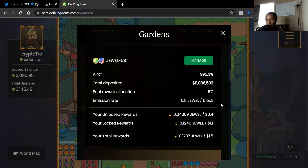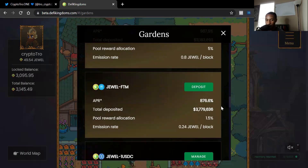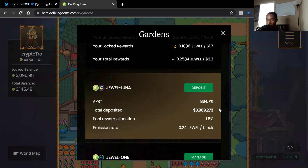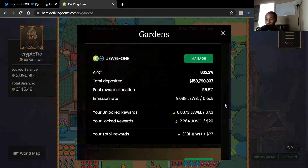Jewel and UST — I'm in that pool as well. We also have Jewel/FTM, Jewel/BUSD, Jewel/ONE USD. We got Jewel/LUNA — those are part of the new pools on the platform. Luna, FTM, and Avalanche are new pools, but they only have three-digit APRs. Three-digit APRs are still hot though — you can't find that in any asset class right now. Jewel and ONE is at 832%, which was the first Jewel pool I ever got into.